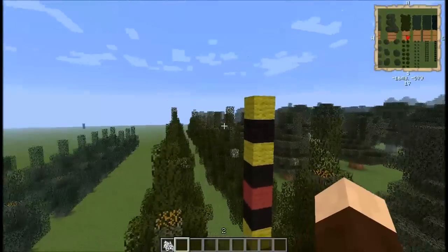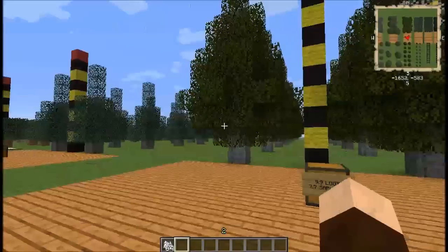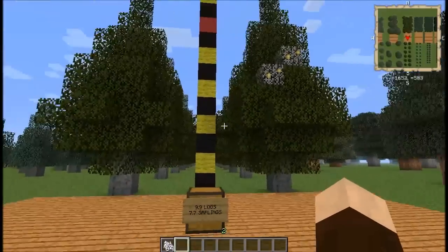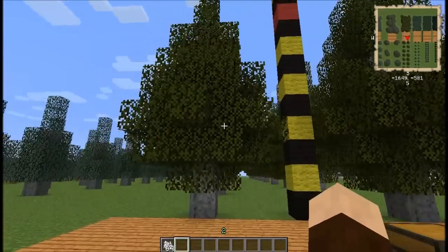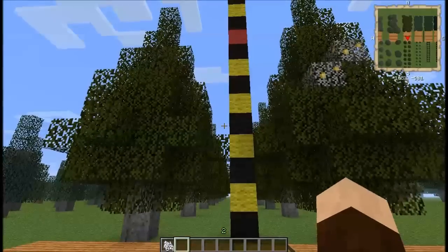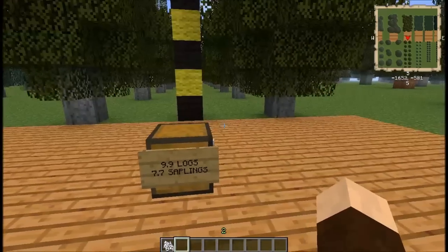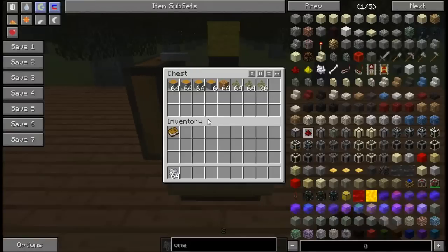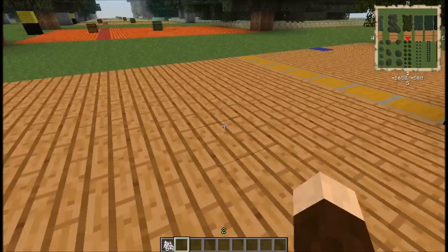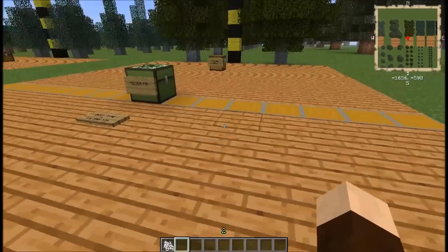They can grow up to a height of 14, so keep that in mind when making your space for these. On average you're going to expect to get about 10 logs each and just under 8 saplings from each one. Since it only takes 1 sapling to grow, you're definitely going to get a positive return. There's no nuts or fruit — just the fir wood and the saplings. This is a tier 5 tree.